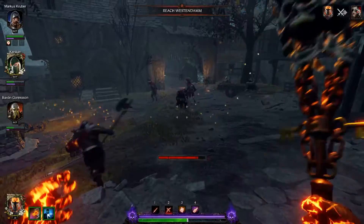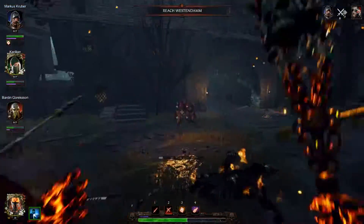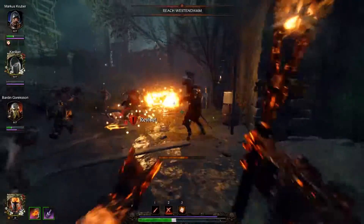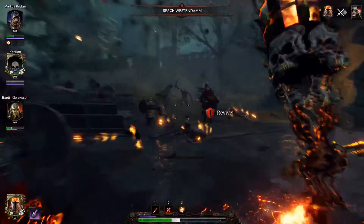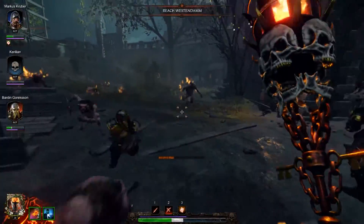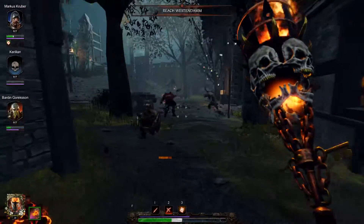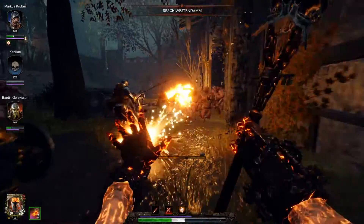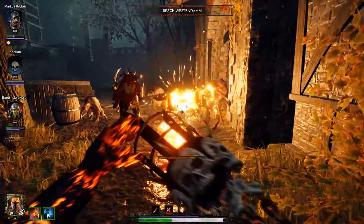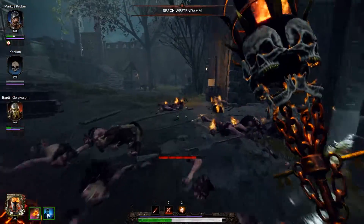I'm just going to light attack these Storm Vermin because it is stronger to do that, and they're not so clustered up that a charge attack is going to benefit me. But if you can get a nice corner with this weapon, it is an absolute annihilator of hordes. And look at that temp health going up — I didn't even hit red heat and I've got full temp health. That's pretty solid.